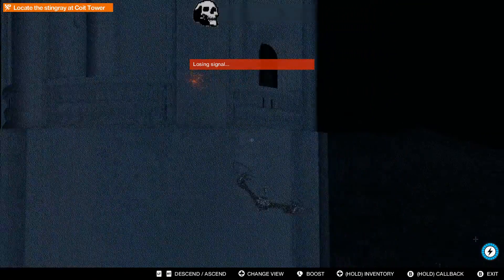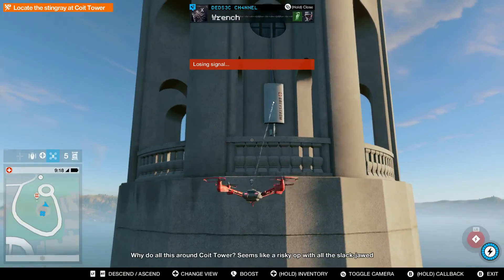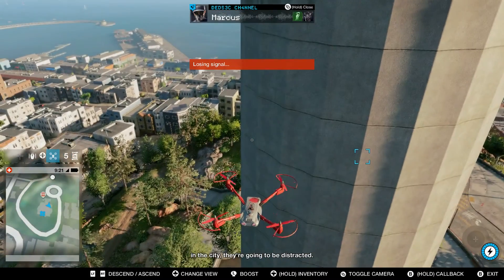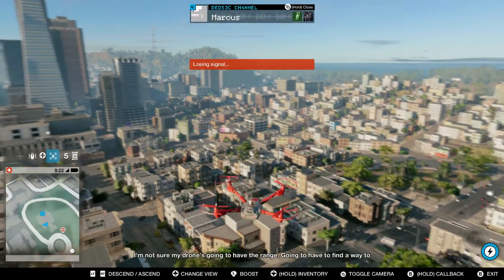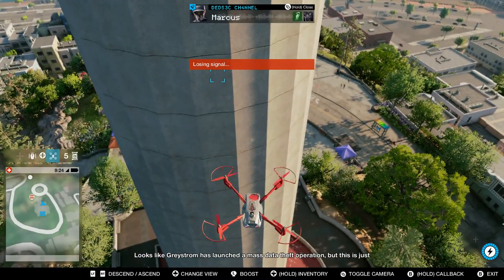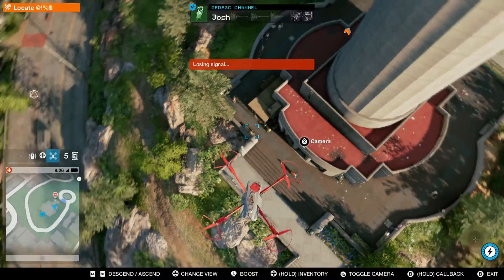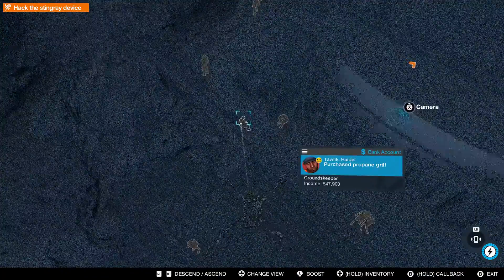There we go. I'm at Coit Tower, I can see Graystrom hardware up at the top. Why do all this at Coit Tower? Seems like a risky op with all the slack-jawed tourists shambling around. Graystrom stealing data from tourists? Given one of the best views in the city, they're gonna be distracted. High traffic area, everybody's got their phones. I'm not sure my drone's gonna have the range — gonna have to find a way to get some height. Looks like Graystrom has launched a mass data theft operation, but this is just a test run. Too bad it's not gonna go well.